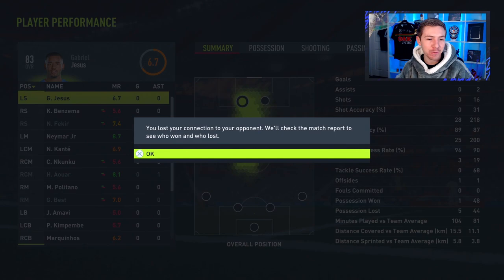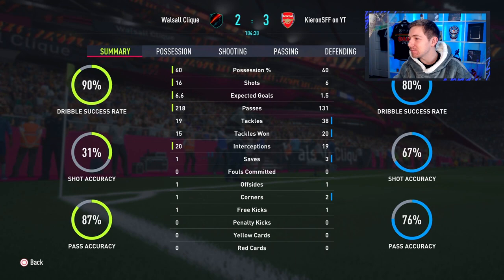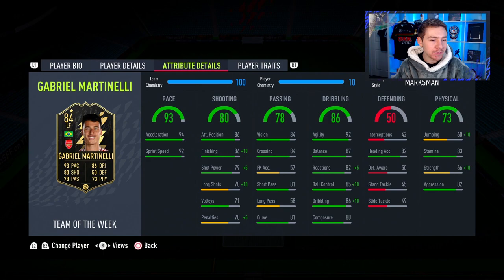He quit after that — as if! Martinelli the match winner for us, which is mad considering the stats. The XG ended up being 6.6 to 1.5 but we got the job done. That's why I don't get why he quit — there was still plenty of time for him to come back. But Martinelli getting the job done, fighting for the badge till the very end. That'll do us for this video, but there is absolutely no doubt I'll be keeping this card in my club.